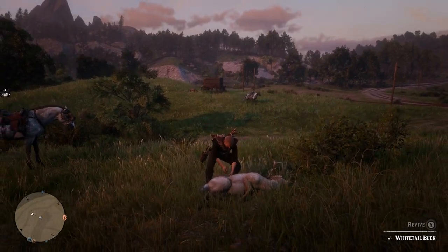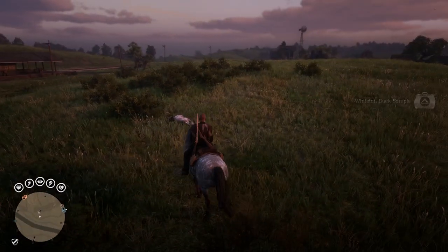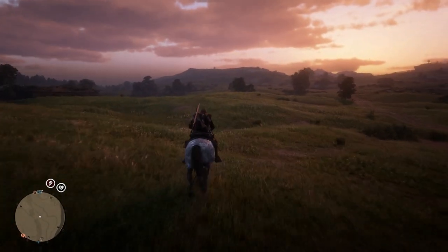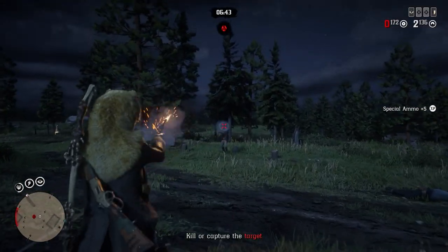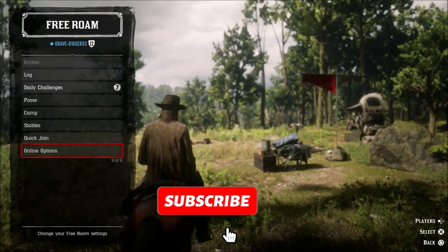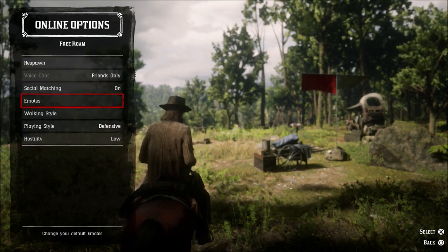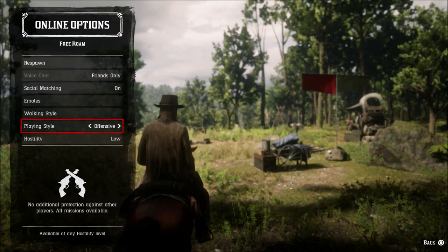So there you have it — 13 mistakes that you're probably still making in Red Dead Online. If you can follow all of this advice, I guarantee you'll become a force to be reckoned with. Investing in content will make you rich, aiming for the head will make you a skilled fighter, drinking Glitch Energy will give you better focus and concentration than everyone else in your lobby, and using defensive mode will stop you from getting sniped out of nowhere. If you enjoyed this video, make sure to check out our recent guide where we rank each RDR2 chapter from worst to best.